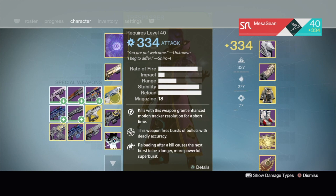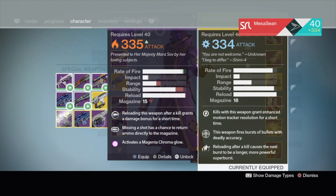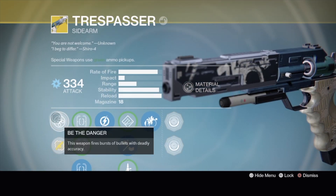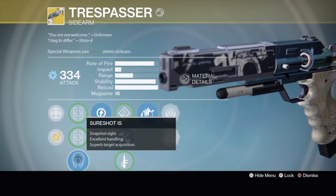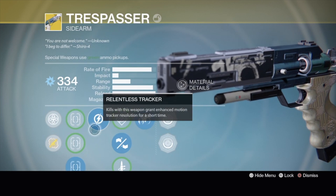So first, you got Relentless Tracker — kills with this weapon grant enhanced motion tracker resolution for a short time. It fires in three-round bursts with deadly accuracy. Reloading after a kill causes the next burst to be longer and more powerful, and it's called a Super Burst. Here comparing it to my Queen's Choice with Mulligan and Reactive Reload, you can see it pretty much outclasses it in everything. Here's the perk tree — we'll take a look at the ornaments too. The ornaments make it look really good. You've got Fast Draw IS, Steady Hand IS, and Sure Shot IS. I tend to go with Sure Shot IS.